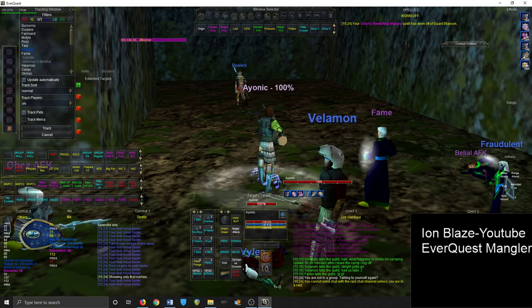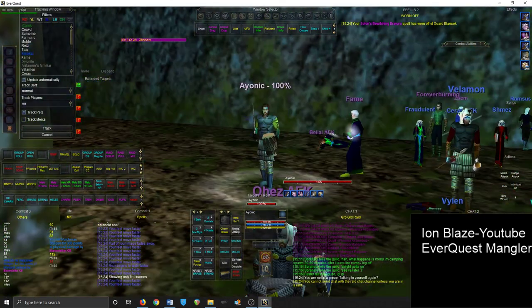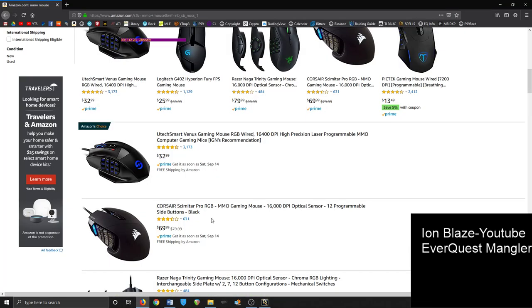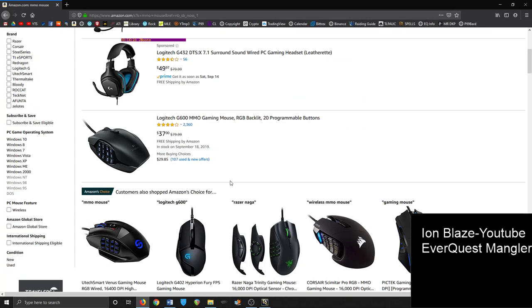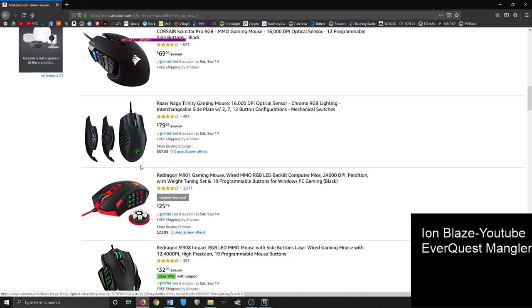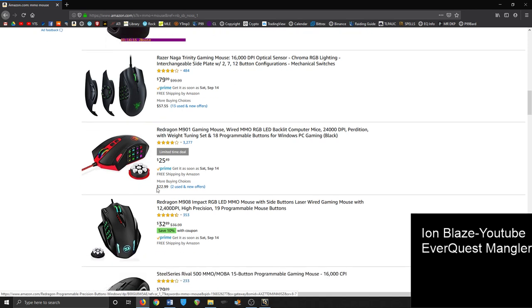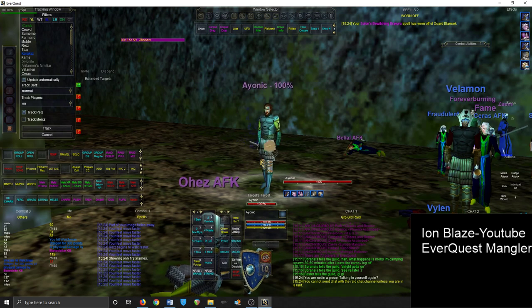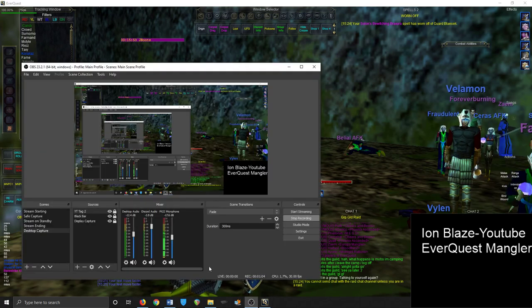The first thing I would recommend as a bard is getting an MMO mouse — just go on Amazon and get a programmable mouse. They have 12 buttons on them, that's kind of the key. It's about 25 to 30 bucks, and it's been the single biggest quality-of-life improvement I've ever made playing this game. It's really awkward to go back to a regular mouse after using one of these, even for other video games.